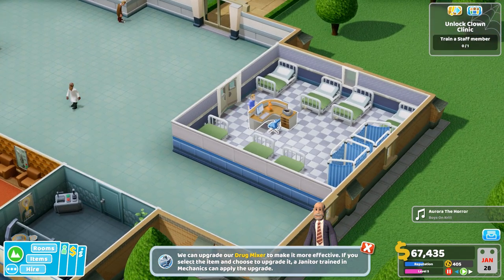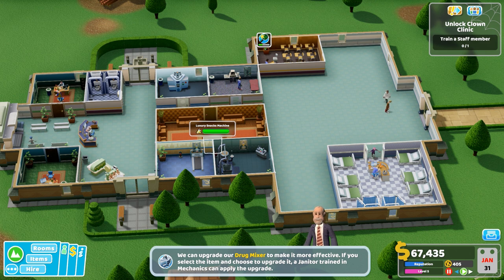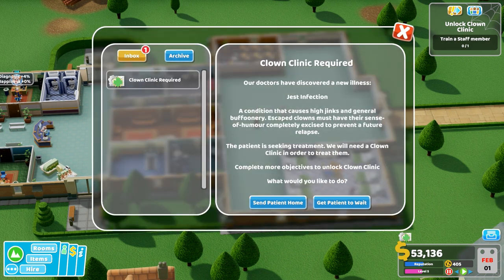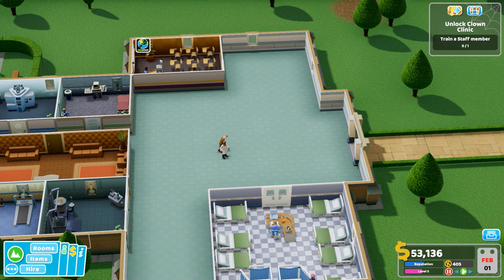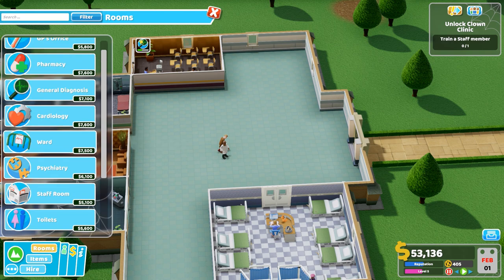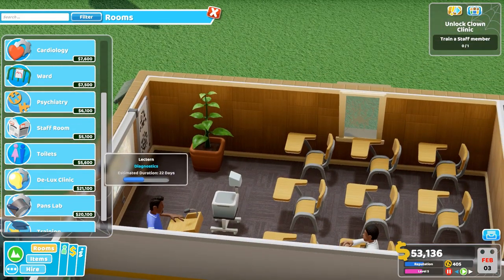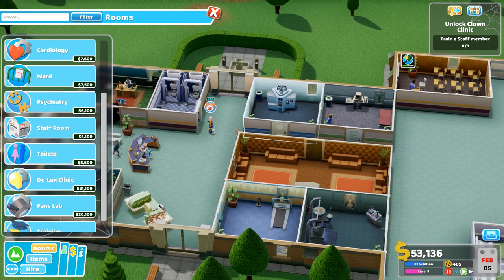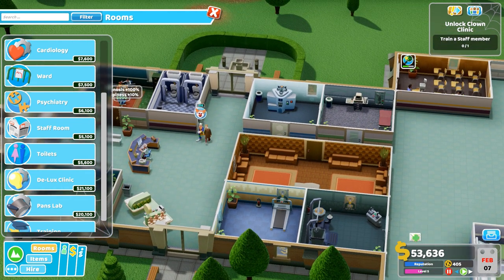There's a nurse going in there — he looks depressed. We're going to need more chairs for a waiting area for sure. Clown clinic acquired! Get patient to wait. We don't get the clown clinic until we train a staff member — 22 days to go.